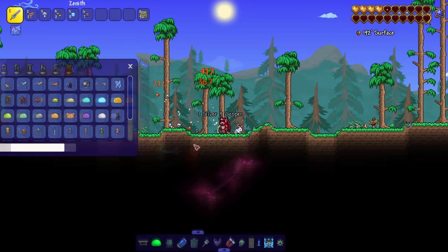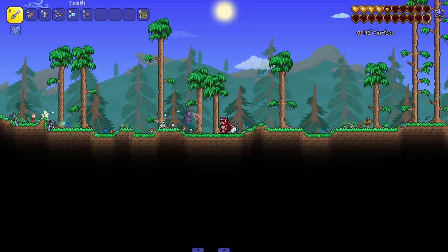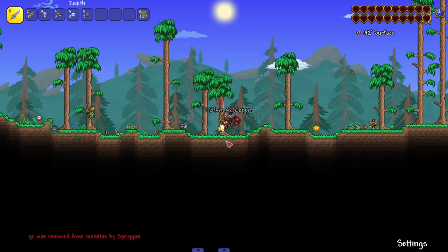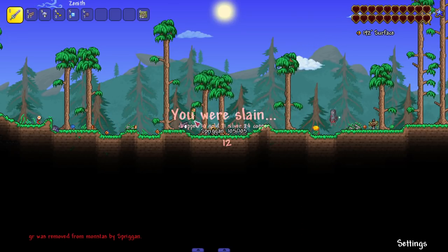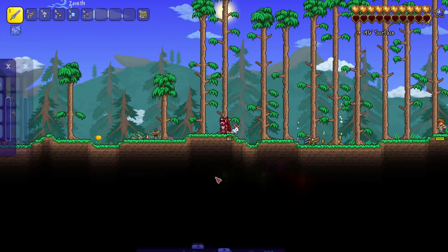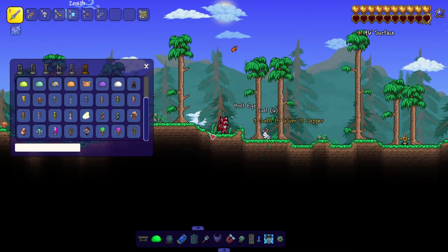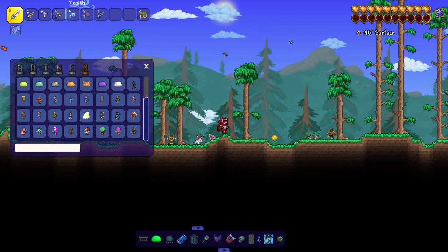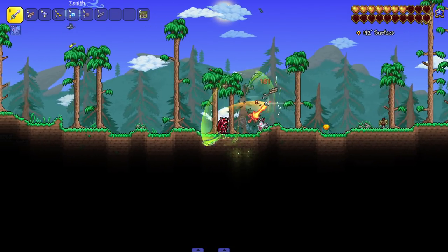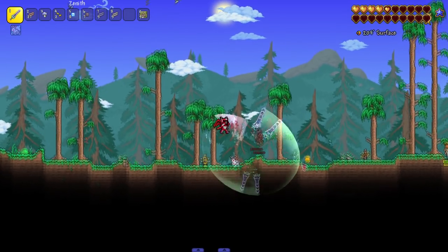We got a good bit of spriggans. The corruption version drops some wood - nice little 60 damage. Then the crimson version. The forest version wandered over and killed me! These enemies also have custom noises, which is really nice. I've played full Terraria content mods where enemies don't even have new sounds. Then the Hallowed version - harder, obviously a hard mode variant.